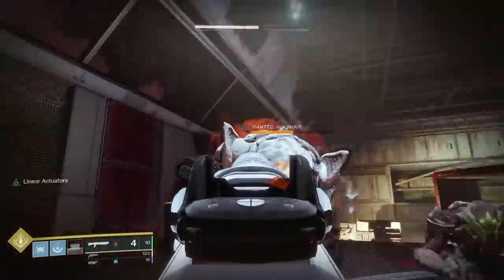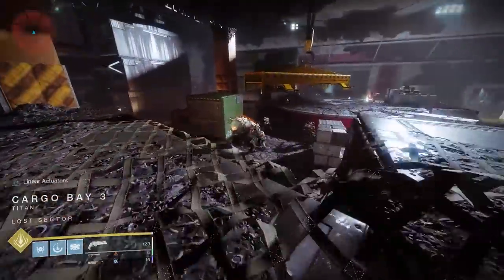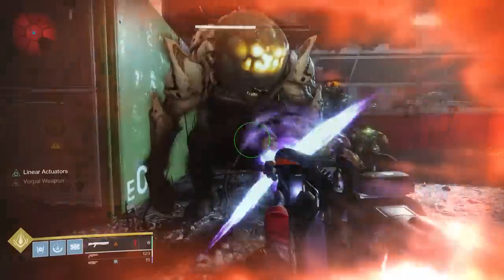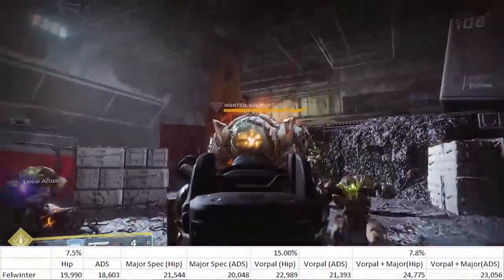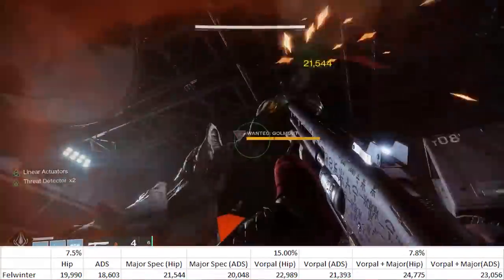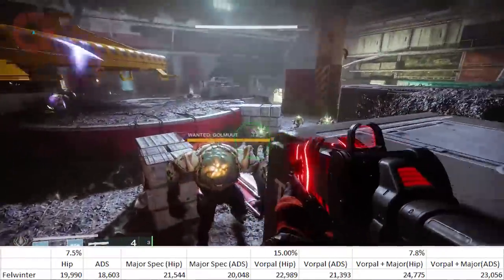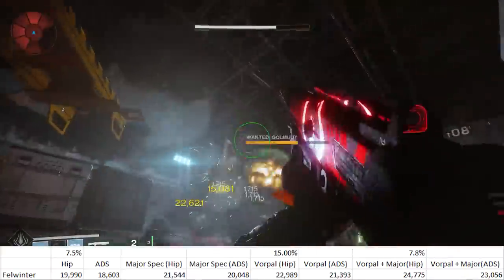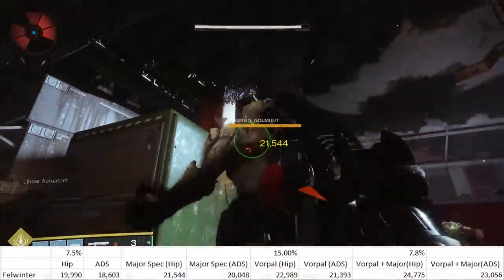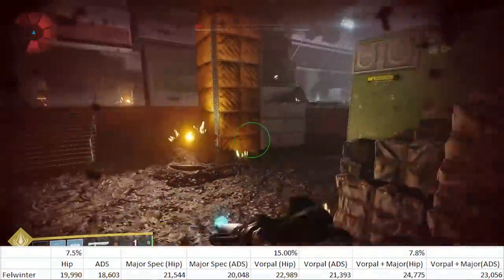In PvE, Felwinter's comes with Vorpal, which we have to consider. It also comes with Full Choke, which tightens the pellet spread at the cost of precision damage. You can avoid that by shooting from the hip — hip-firing allows us to maintain maximum damage matching other shotguns in the aggressive archetype. Aiming down sights we hit 18,603 damage; from the hip we hit 19,990 — a 7.5% increase. With Vorpal, that increases to 22,989 damage from the hip, and combining Vorpal and Major Spec pushes it to 24,775 damage.